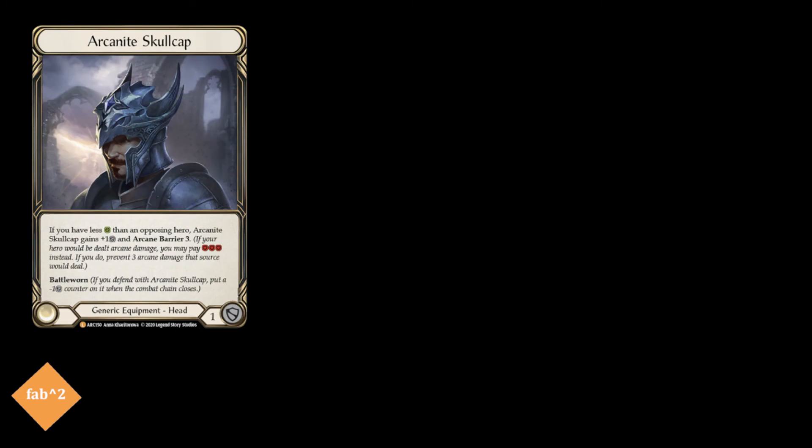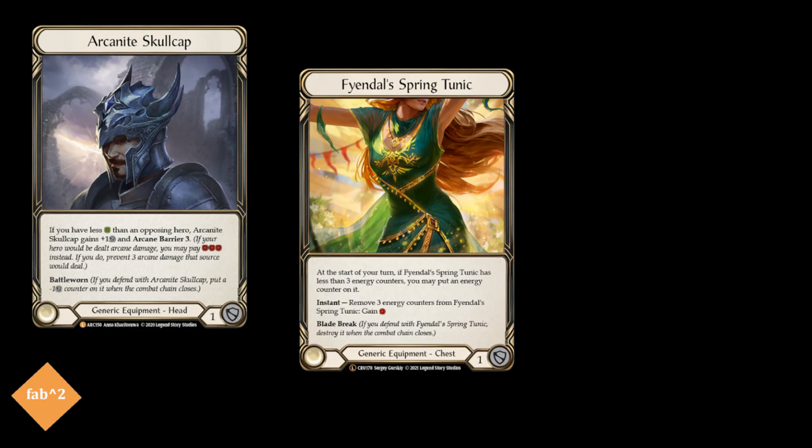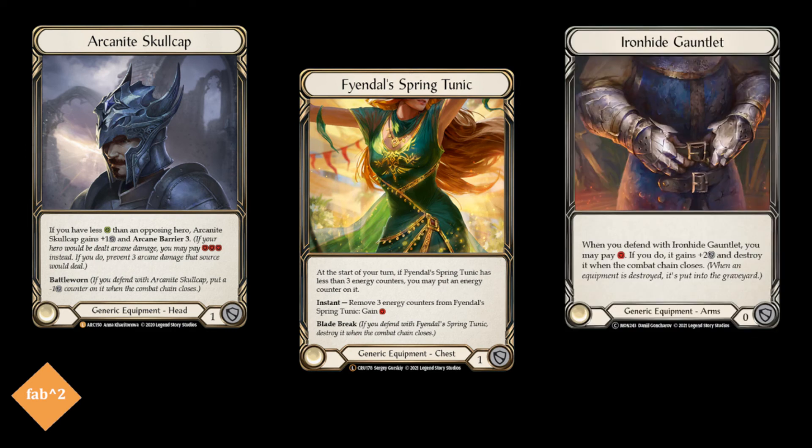And that's the main board. For equipment, we run the Arcanite Skullcap for the defense. Since your life total starts below most heroes, Skullcap is often going to start the game online. Alongside it, we run Fiandrol's Spring Tunic for the free resource it gives every once in a while. For the arms, we run the Ironhide Gauntlets for the two defense — it costs a resource, but often enough when playing at instant speed from arsenal, you may find turns where you have an additional resource, so this can be used efficiently then.